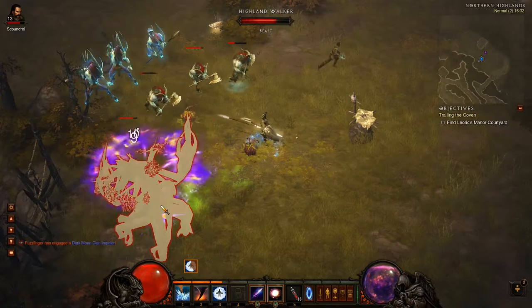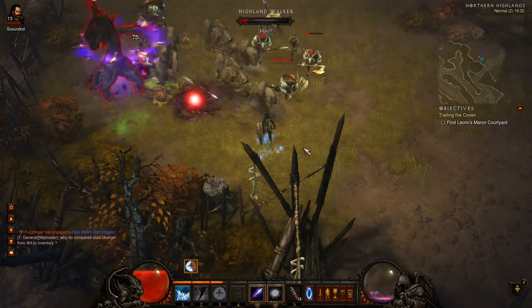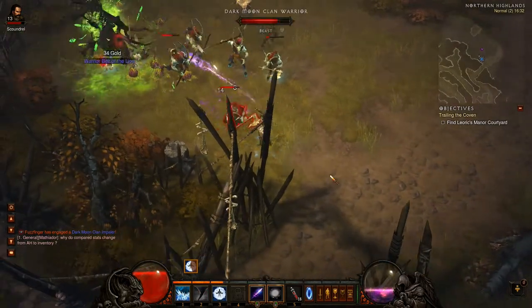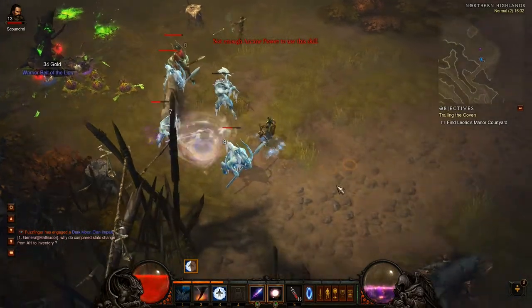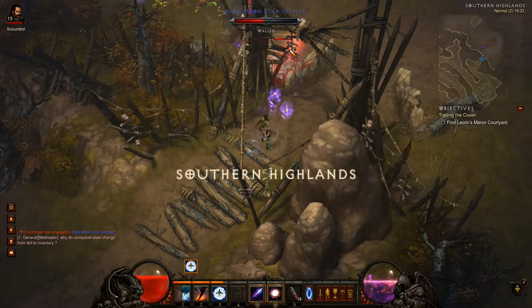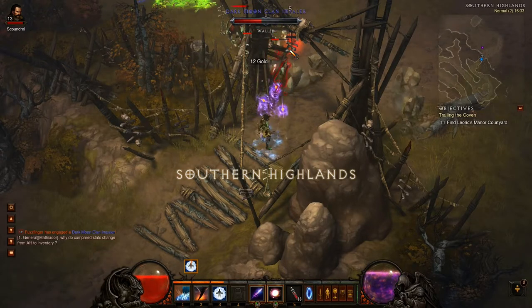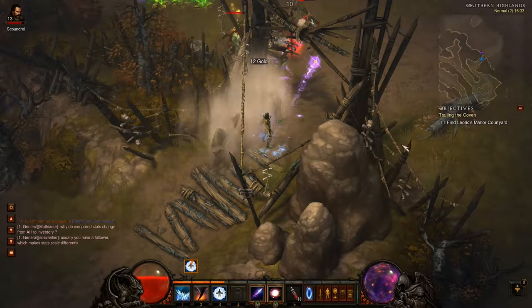Where did that tree come from? Must stay out of the poison. Well, the tree is dead which is useful. I don't have enough arcane power - please don't run out of arcane power, not at this stage. I've got a potion ready for when we need one.